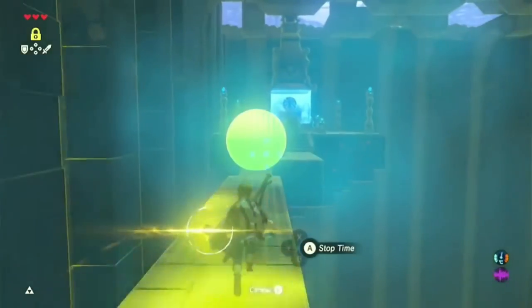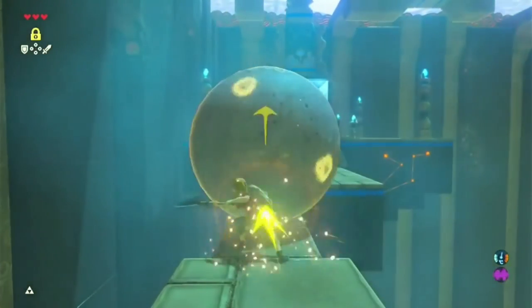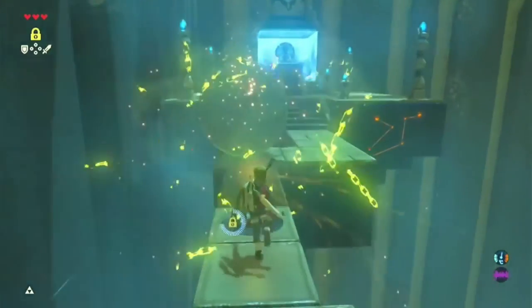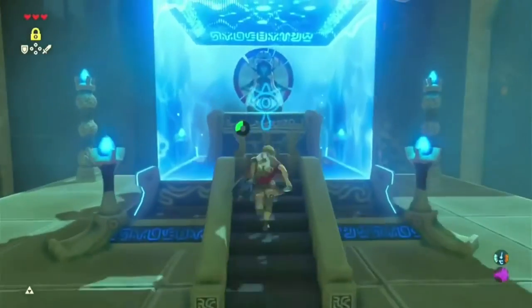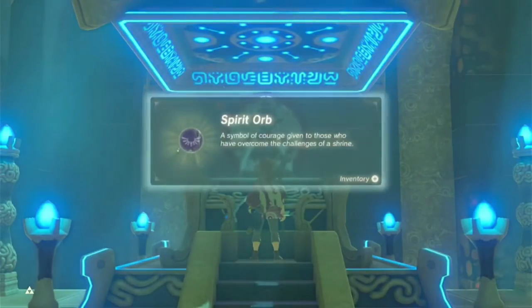Nice — stasis this, fall out of the way. Nice! Shrine has been beaten — that's another spirit orb obtained.